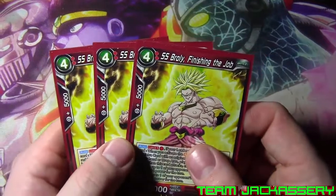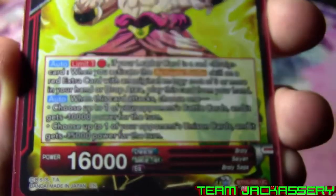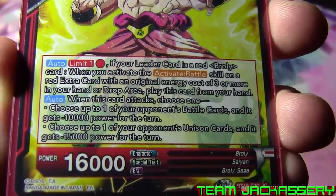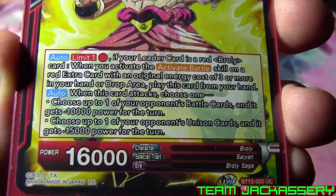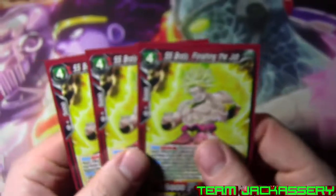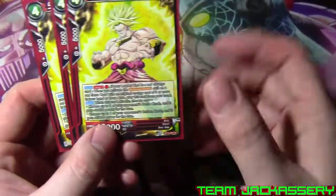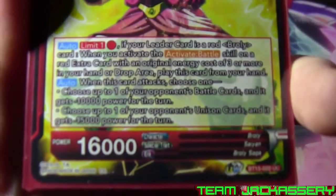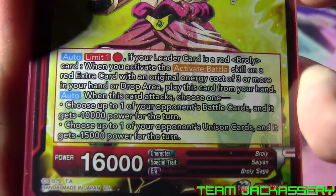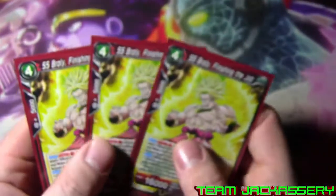Next, we run three copies of Super Saiyan Broly Finishing the Job. He is a four drop, 5,000 combo, 16,000 power. Auto limit one red - if your leader card is a red Broly card, when you activate an active battle skill on a red extra card with an energy cost of three or more in your hand or drop area, play this card from your hand - so anywhere you play an extra card with an energy cost of three or more, pay one red, play it for free. Unfortunately, you can only do that once per turn. When this card attacks, choose one: choose up to one of your opponent's battle cards and it gets minus 10,000, or choose up to one of your opponent's unit cards and it gets negative 15,000. That's a pretty nice Broly right there, that's why we run it at three.